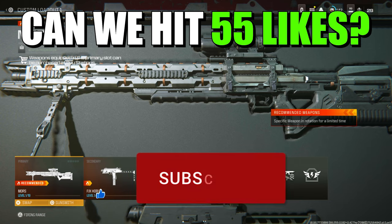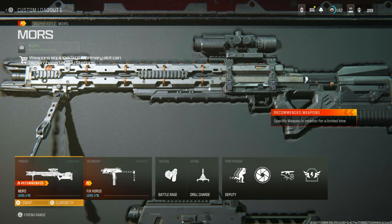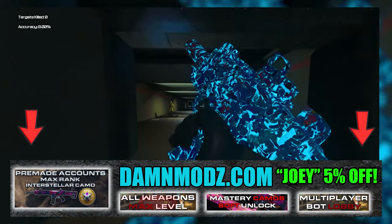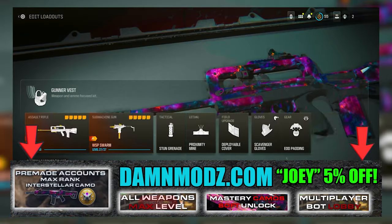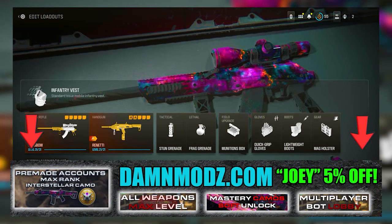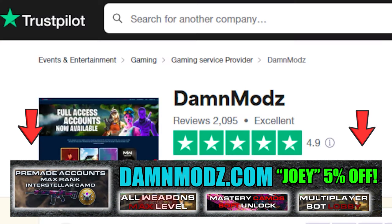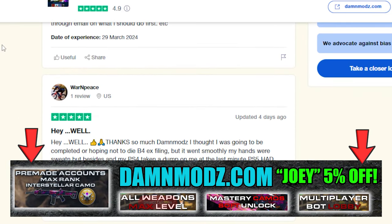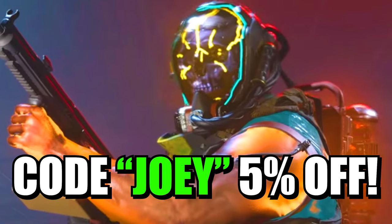Drop a like, subscribe, and let's get into it by first introducing my sponsor, DanMods. They offer the quickest and safest Call of Duty Modern Warfare 3 boosting services and pre-made accounts for all platforms. You can unlock the Interstellar and Borealis camos and get their nuke skin, and there's way more services you should check out right now at DanMods.com. Use code JOBY for 5% off and check out all the reviews or join their Discord.